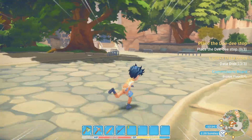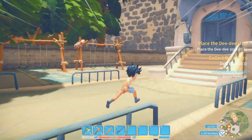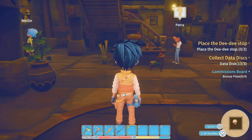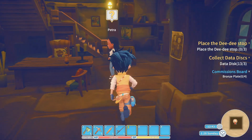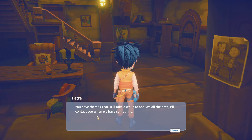With all this running back and forth, I thought I'd mention that in the next build they've taken away the stamina drain from sprinting — it'll be its own separate meter, so you don't have to decide not to do something because you ran. Okay, we have the data disks. It'll take a while to analyze all the data — she'll contact us when there's something.